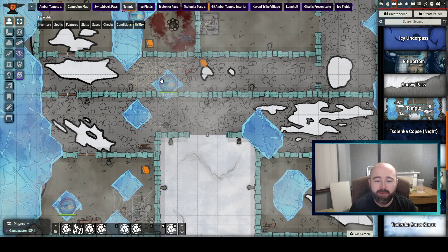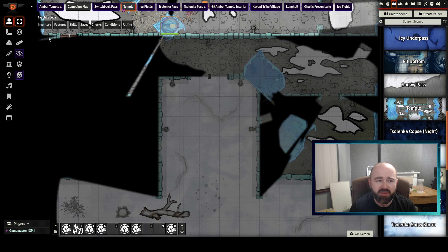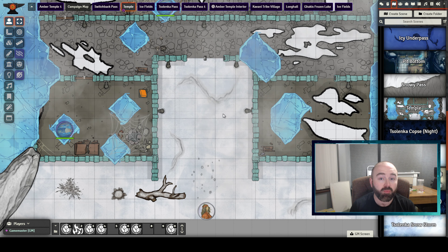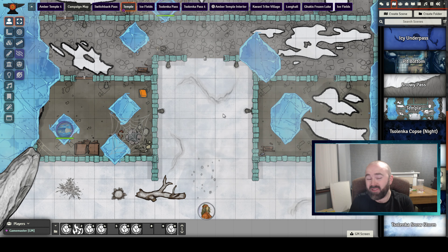I added Sapphire Slimes, which are from the Tome of Beasts 2. If you've never checked out Cobalt Press's Tome of Beasts 1 and 2 — they are fantastic, huge PDFs with art of some very very cool monsters. A lot of desert stuff, which is great for a lot of people, and obviously not for Curse of Strahd, but also a lot of snow stuff, and a huge amount of undead and demons. I really recommend checking them out. I used Sapphire Slimes — basically frost-related slimes.